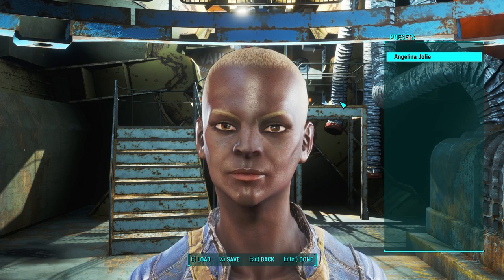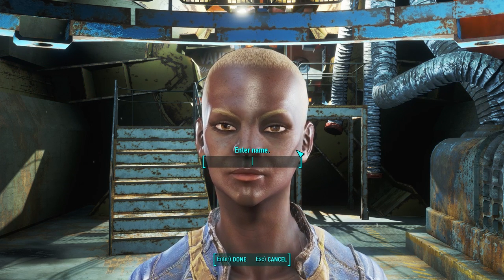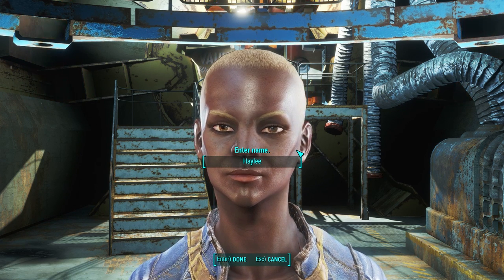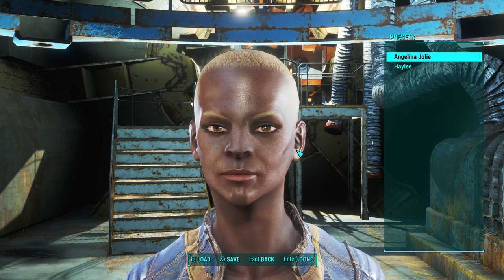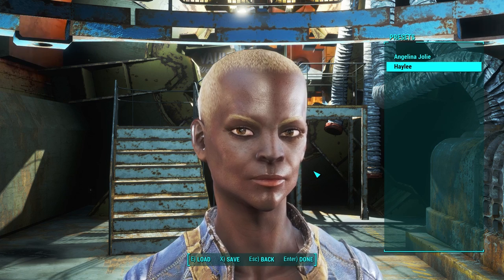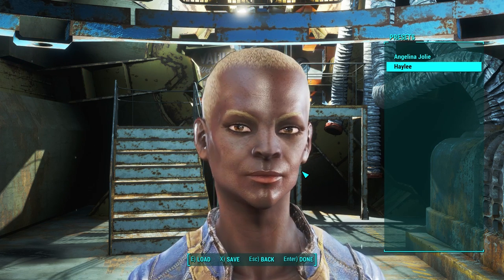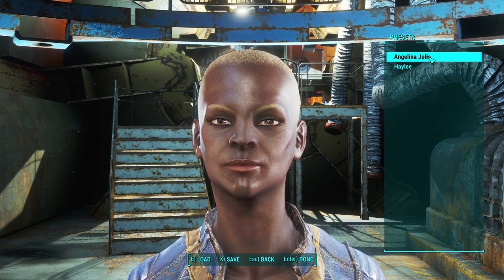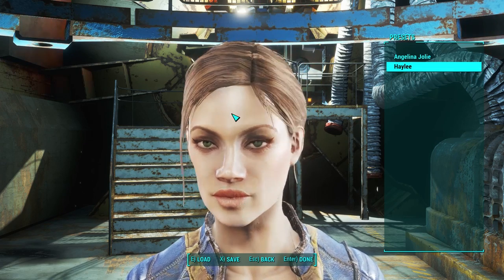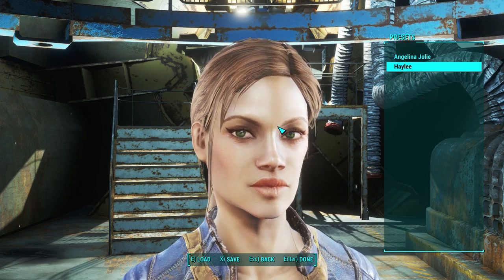The real cool thing about Looks Menu is it allows you to save your character creation as a preset. Go to presets, go to save, and then name your save. The viewers of my live stream named this character Hayley, so I'll name this preset Hayley. You can then download presets from Nexus Mods or other modding websites and load them into your game. For example, I downloaded a preset of Angelina Jolie — you just click on it and somebody else's character creation is loaded right into your game, and it works beautifully.